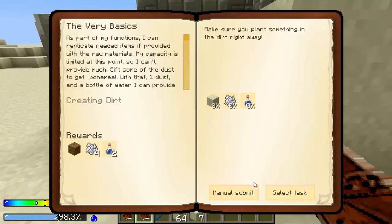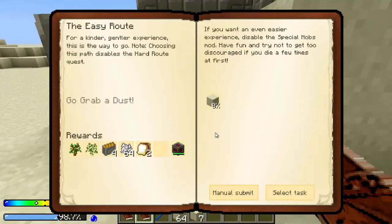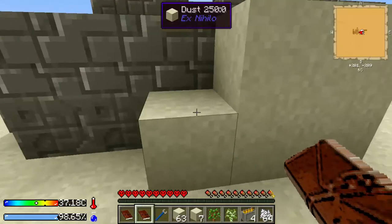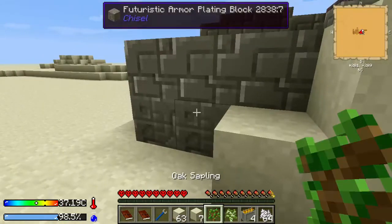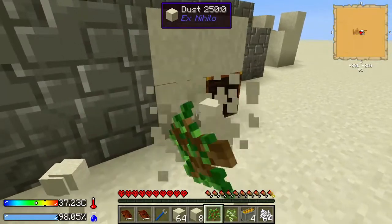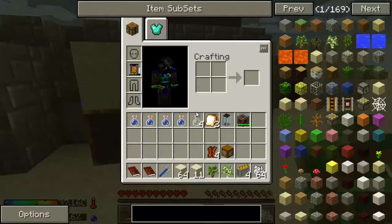I remember something — let me go back on this manual thing. I'm choosing the easy rep because I forgot everything about this. Manual submit, claim the reward and you get a bunch of stuff. Alright, so we got a sapling, some more ammo, some bone meal. What else? We got some PB&J.